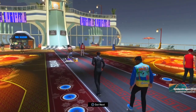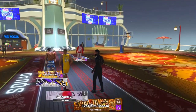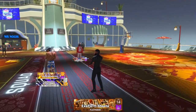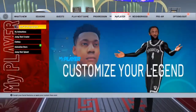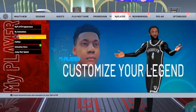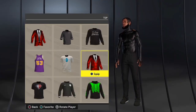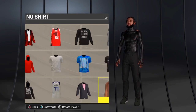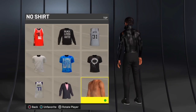So go on a five-game streak five times in the park — it's gonna take a little while. But once y'all get it, she's gonna text you and you're gonna do whatever she says. Then go to your clothes, Neighborhood Top, and find 'No Shirt' right here. Y'all see how clean it looks.